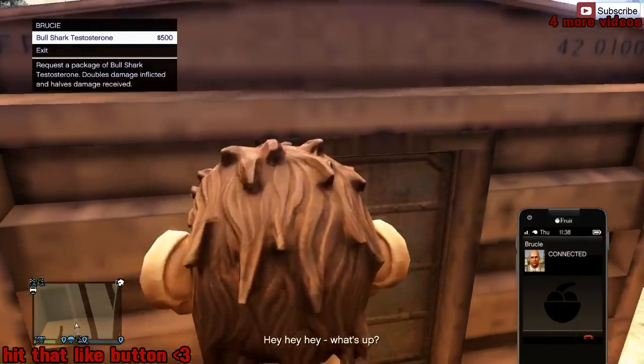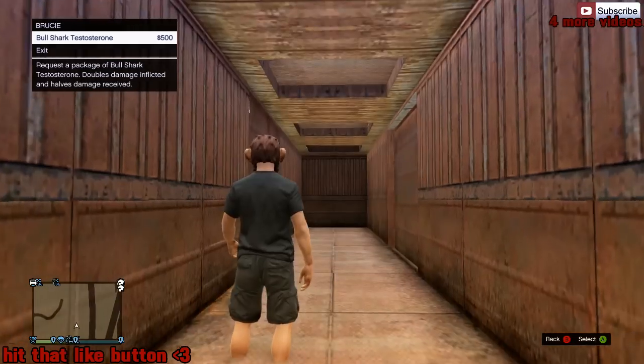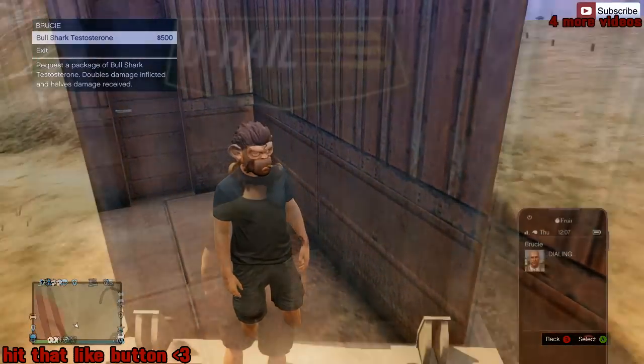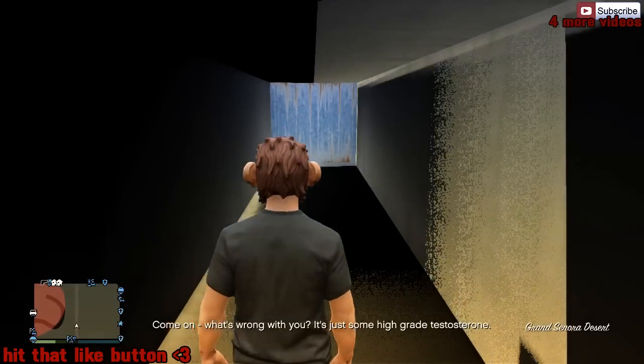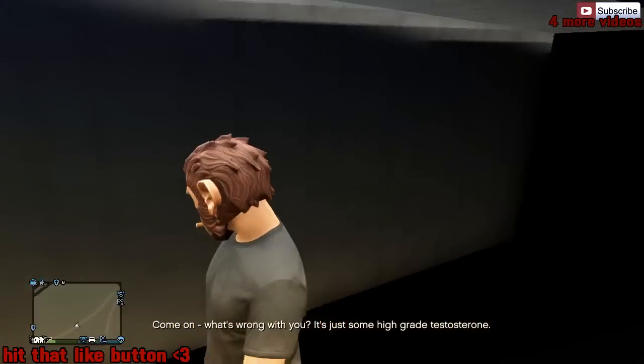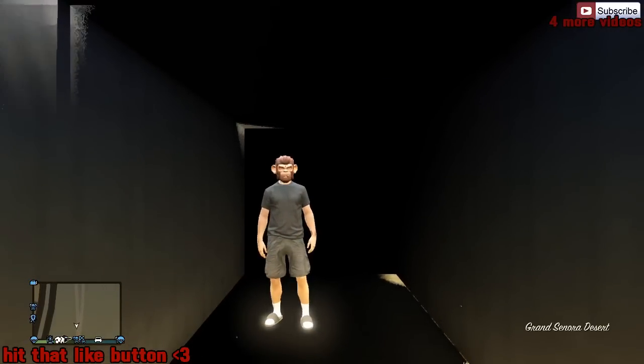Another thing you can do is get into the containers in the back. As soon as you're climbing up, go ahead and buy the testosterone and you're going to get the screen that says insufficient funds, and it'll teleport you inside. You can also do it with this one — and I don't know why, but in this one my socks were glowing bright white. Like, what the heck?